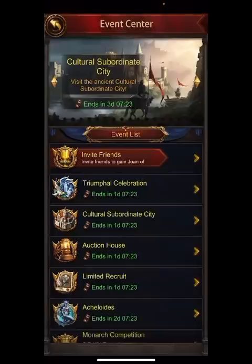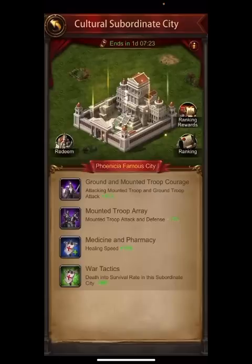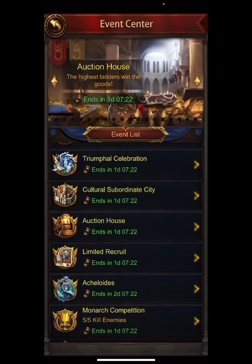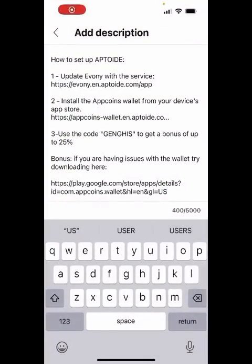This weekend is one of the two biggest coining days of the month because it's the cultural subsidy event — used to be called historic subsidy event. People spend money to win them, you want to get their keys. We also have another event going on where you can win the excellent city, which has 20, 40, 60% team defense for all your members touching your city. Very good stuff. If you are going to spend, use Aptoid, promo code Genghis, 25% discount.